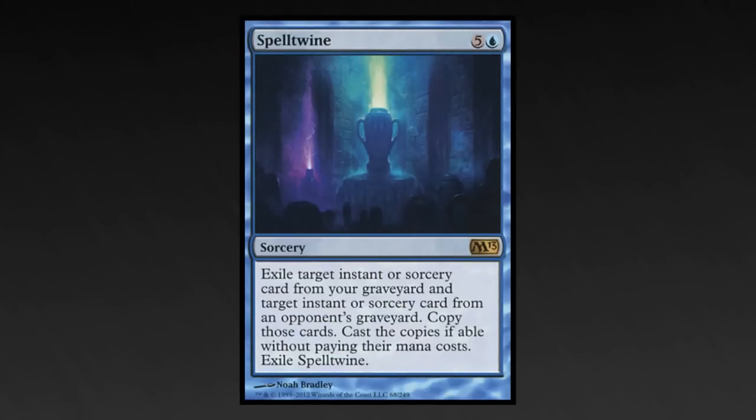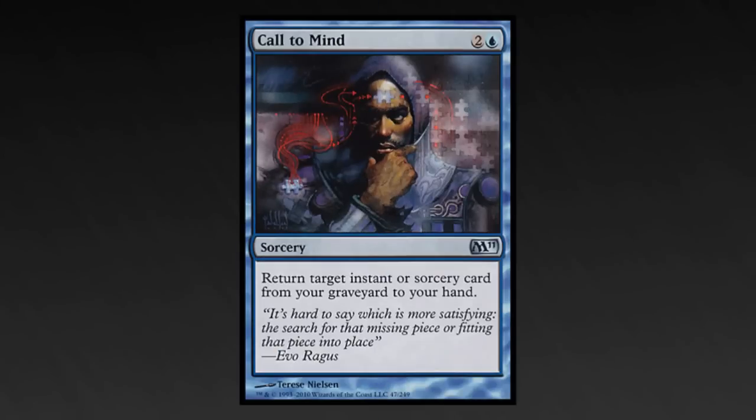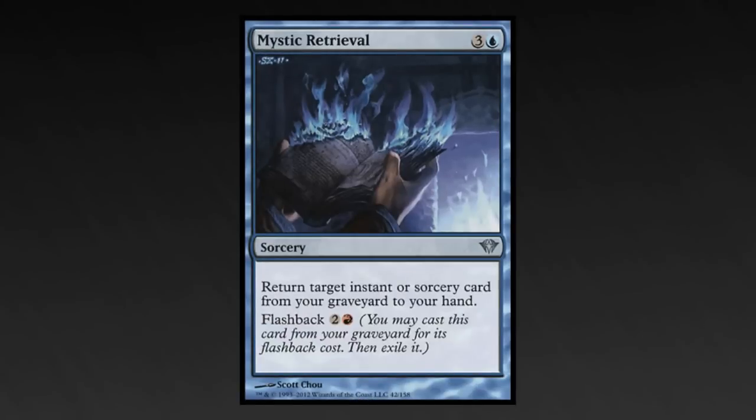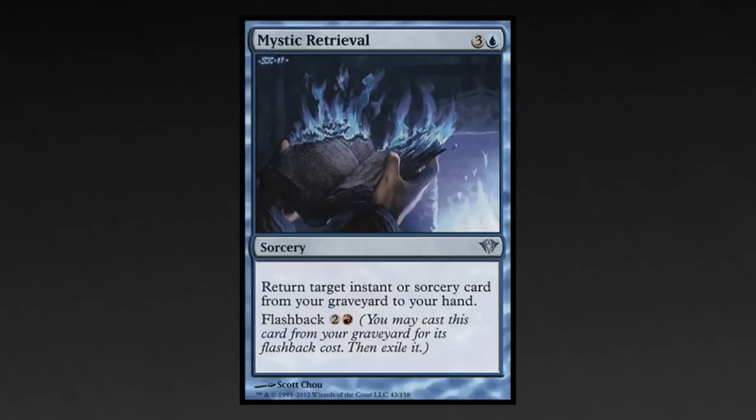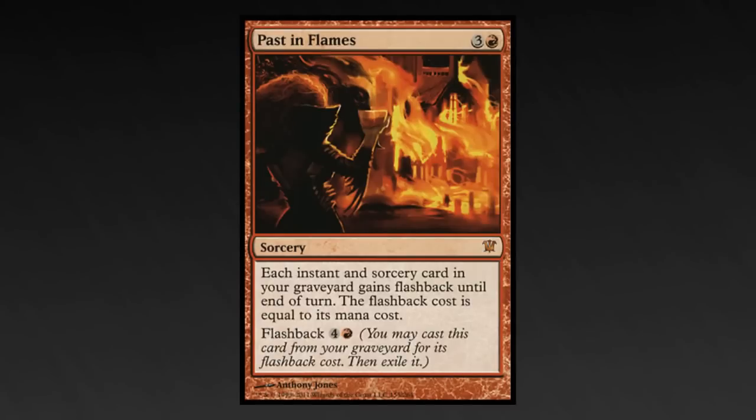Spell Twine lets you use something of yours again and, like Diluvian Primordial, lets you get better removal from your opponents. Call to Mind is a cheap one-shot recursion spell. Mystic Retrieval has flashback, which means you might be able to copy it with Melek and then flash it back to get a total of three cards back to your hand for the price of one card. Past in Flames gives your stuff flashback and can be used twice.